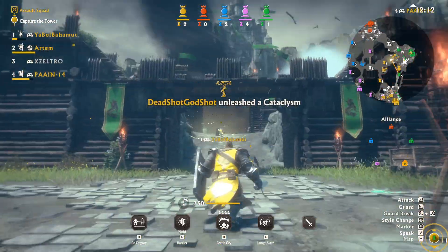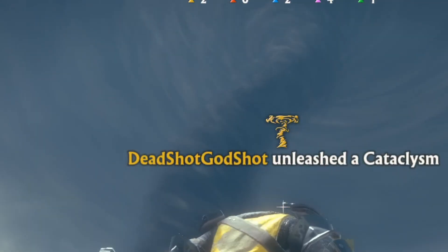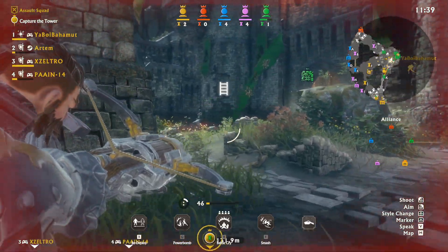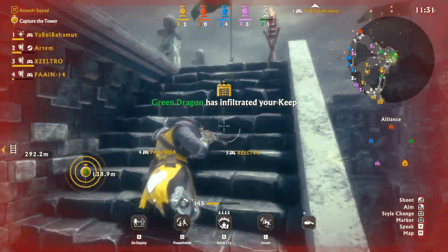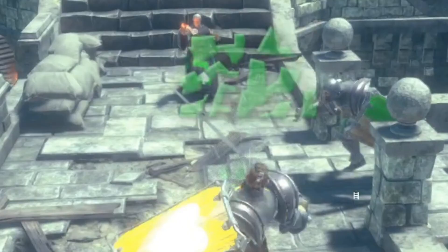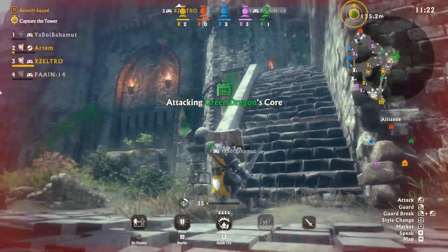Holy shit, is that a freaking tornado?! Take this, you goddamn bastard. Where is he hiding? I really think I shouldn't be here. Time to escape. And don't forget the plunging attack — it's my signature move.